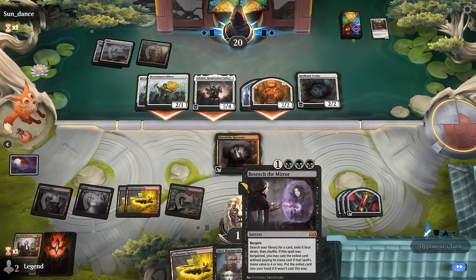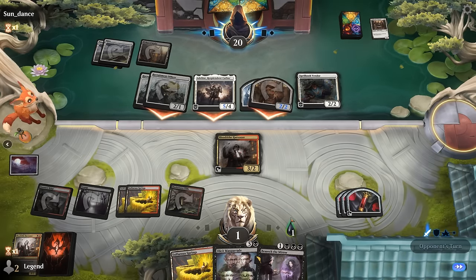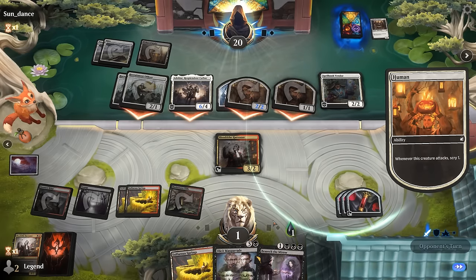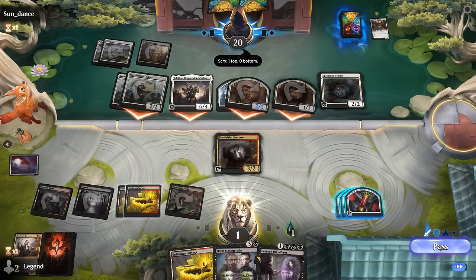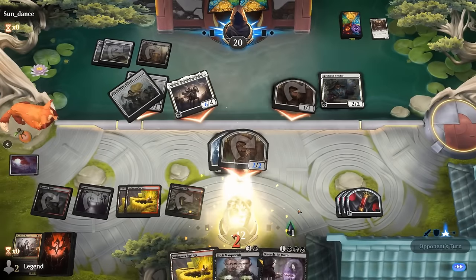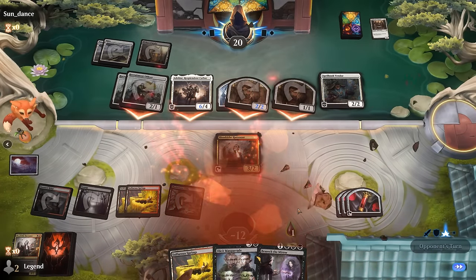We had a few more turns if we could keep Harvester alive: Masquerade back Ovika, then next turn Besiege for the win — but just didn't have enough time to set it all up. Even if we did Besiege for a sweeper, there's still Mishra's Foundry to worry about so that might not have done it either.